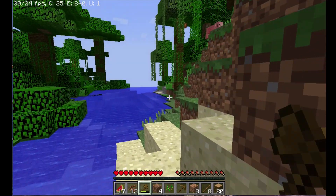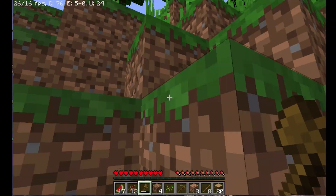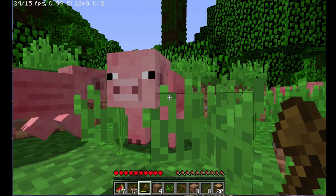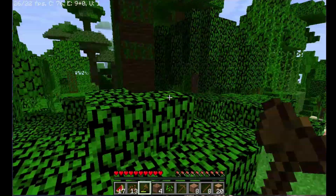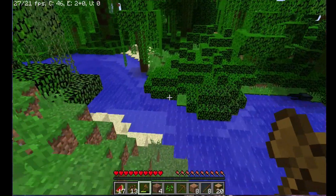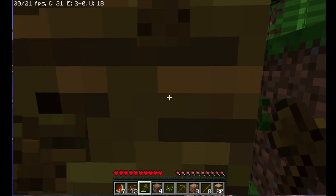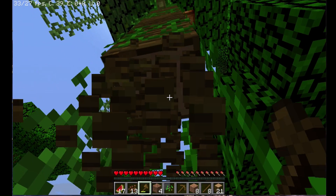It gives us a little bit more draw distance once it's loaded — not too bad. Oh, a piggy! Not a bad little biome. We are going to need to make a house though, and we're going to need some more wood for tools and definitely making torches, so I'm just going to crack on and lop down a few of these trees.